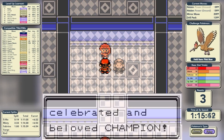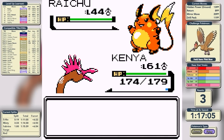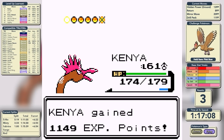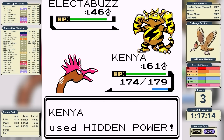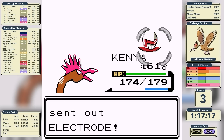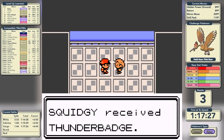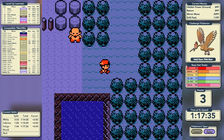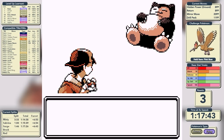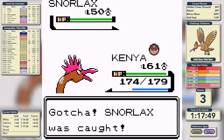Let's now move on to Lieutenant Surge, an Electric-type specialist who leads with Raichu. We use Hidden Power Ground to take care of it in one shot. His next Pokemon is Magneton — one Hidden Power Ground handles that too, then a one-shot on Electabuzz as well. His final two Pokemon are a pair of Electrode, and they both go down with Hidden Power Ground. We get the Thunder Badge in a time of 1 hour, 17 minutes, and 26 seconds — we are almost 7 minutes ahead of Furret. Let's catch the Snorlax, our final friend, using the Master Ball for a guaranteed capture, and we're only using him to steal his Leftovers.